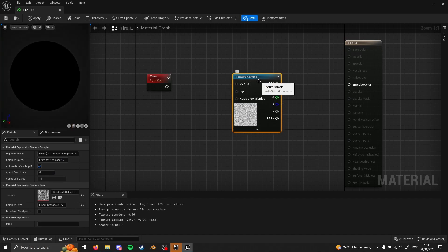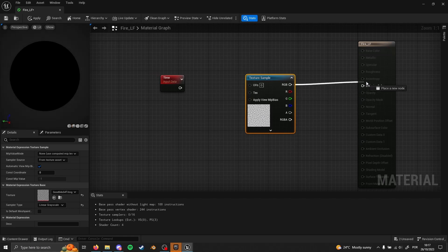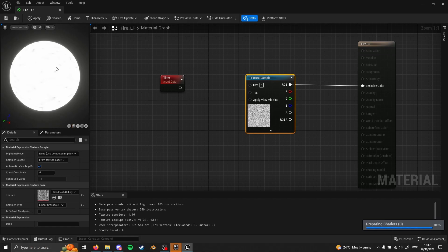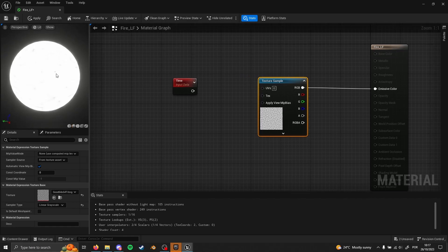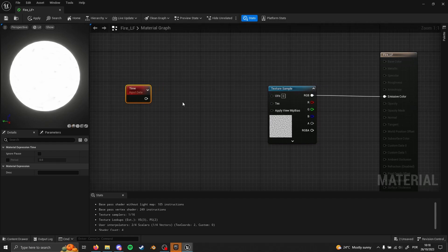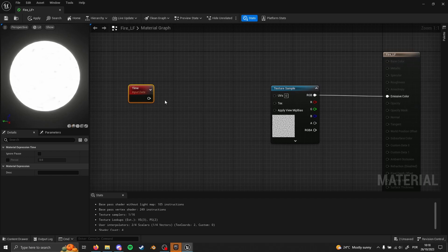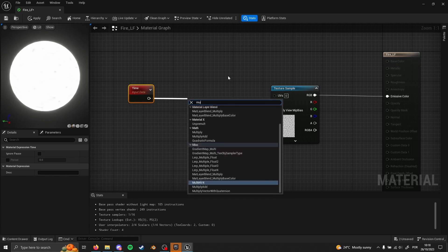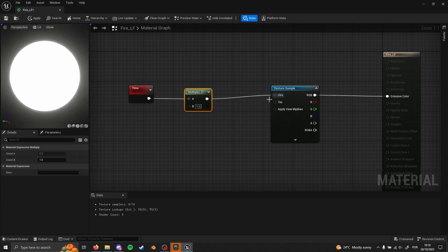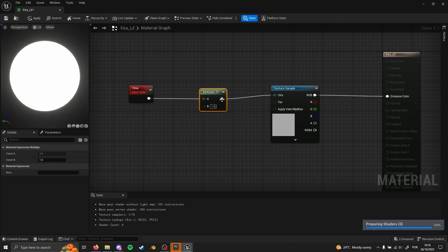Now we can plug this directly into the emissive color. We are not going to see that much of a change — just a little bit of black dots here and there — but it's still static and we don't want that. So for that we are going to drive the UV over time. We'll create a parameter that's going to allow us to configure and tweak the flickering rate. We drag out from the Time node and look for Multiply, then connect it directly into the UVs. We can already see some flickering, but we can't tweak it from outside yet.